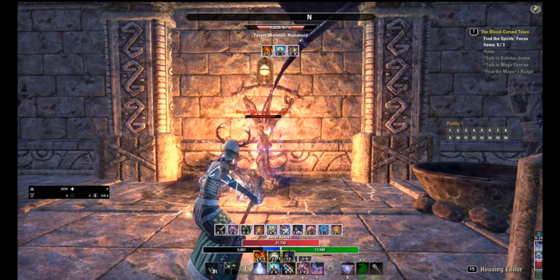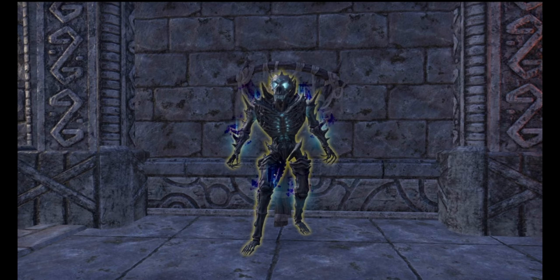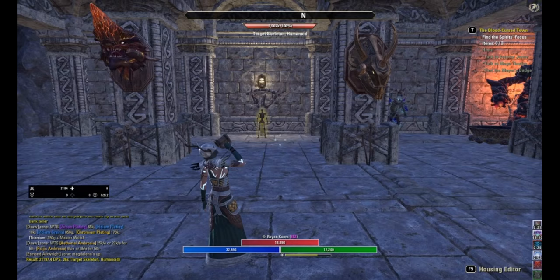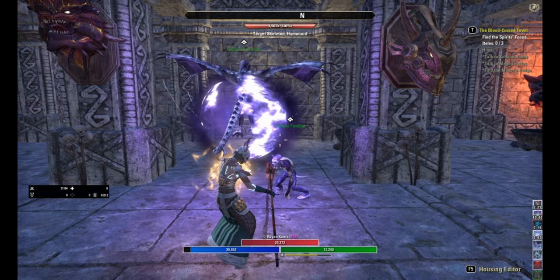First you're going to need a target dummy. Most major guild halls will have three options: a 3 million HP dummy, a 6 million HP dummy, and a 21 million HP dummy. The 3 mil dummy is about the equivalent of a veteran dungeon boss. The 6 mil dummy is the equivalent of a tougher vet dungeon boss, and the 21 mil dummy is the equivalent of a veteran trial boss.